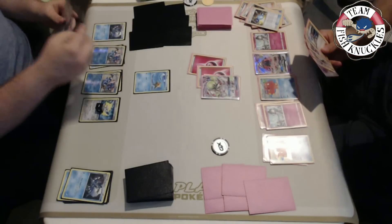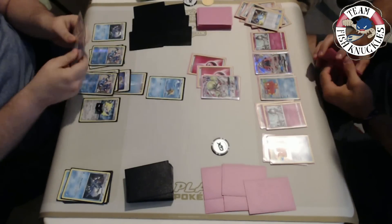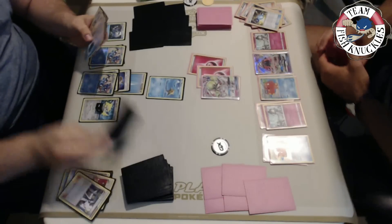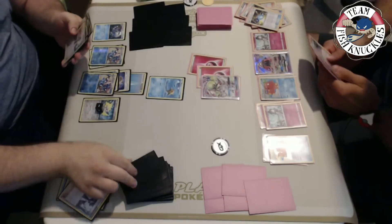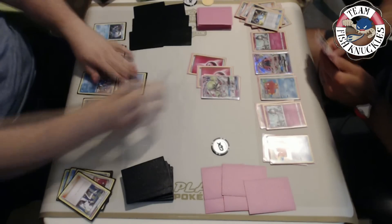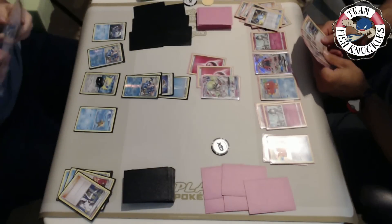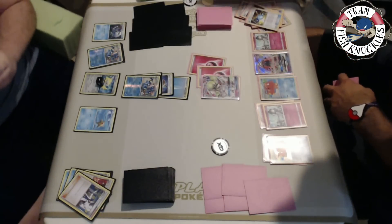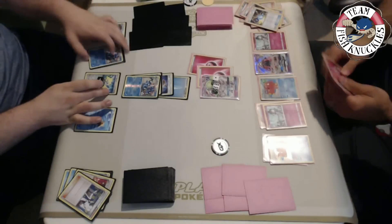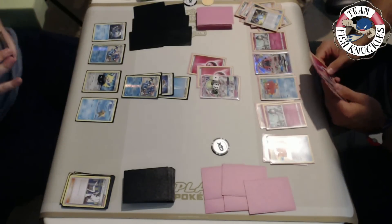He'll take a knockout, going down to five prize cards, and on my turn it's time to get Greninjas out. Greninja number one, Greninja number two, Choice Band - two Greninjas and a Water energy. This will allow us to use Shadow Stitching doing 40 plus Choice Band for 70, and make it where he cannot use Secret Spring. We know he has a DCE in hand which will let him knock out a Greninja next turn.